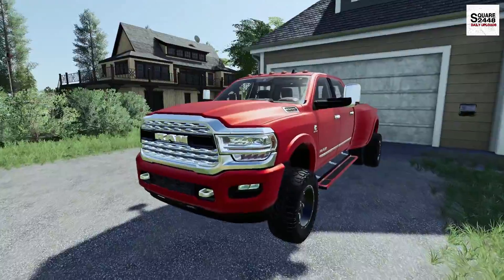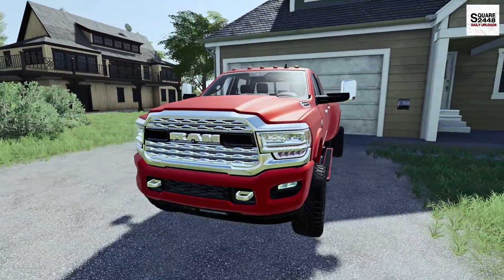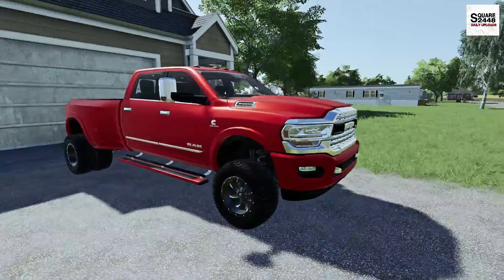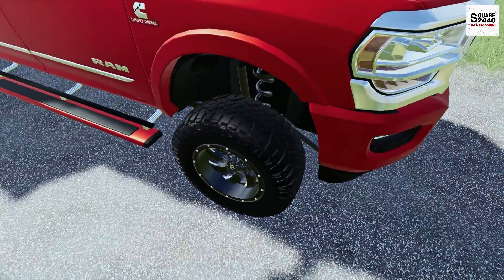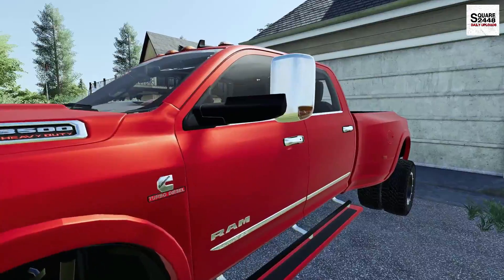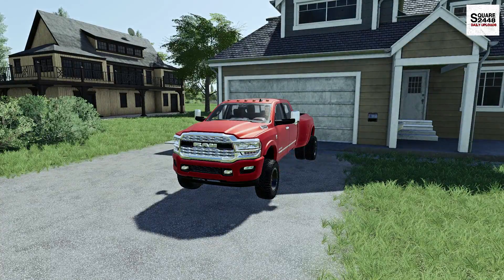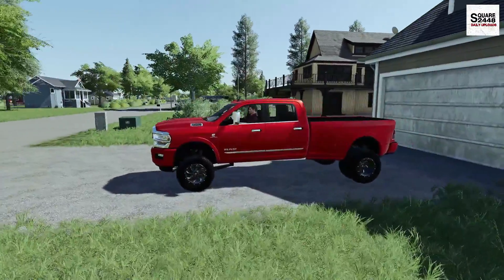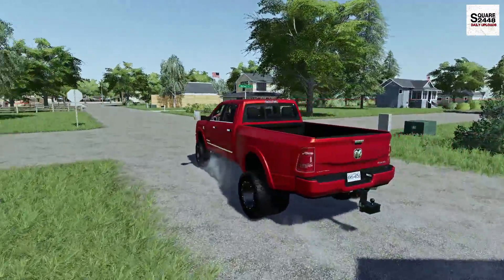We'll be heading over to the shop here in our brand new Ram 3500. This truck has a 5-inch lift kit, color-matched bumpers, and aftermarket fuels which look great. Today we will be using the new F750 bucket truck along with a wood chipper. We'll also be using the GMC 3500 and the JCB skid steer.